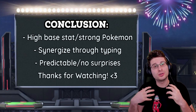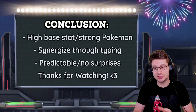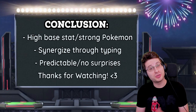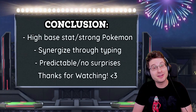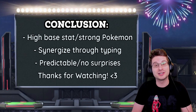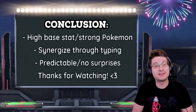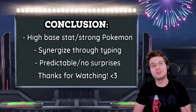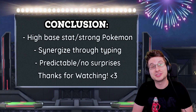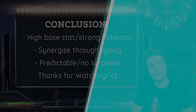In conclusion, Good Stuffs teams are high base stat total Pokemon that synergize very well through typing and switching synergies, but they can be predictable and they lack the element of surprise. I hope you guys enjoyed the first episode of the Team Composition series — I'm planning on making more, so make sure to subscribe! Check me out on Twitch where I stream five days a week, four hours a day, every day except Wednesday and Sunday. Please leave a like on this video — I would appreciate it more than you know. Have a great day everybody, I'll see you guys next time!